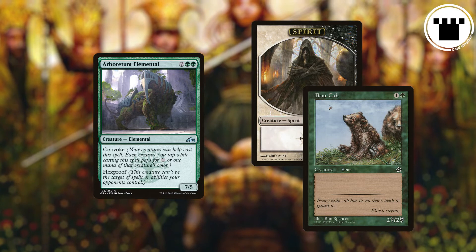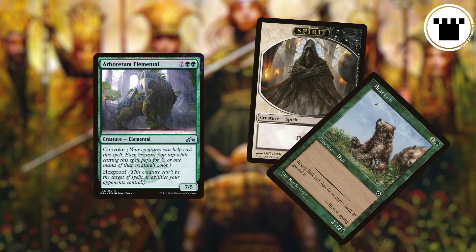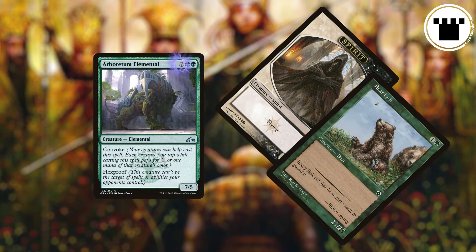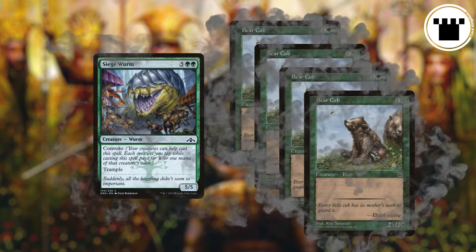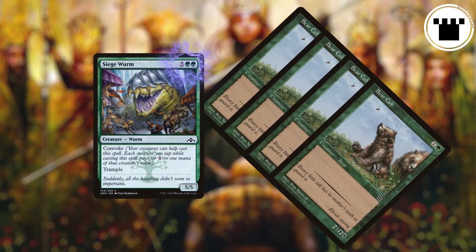If the spell has colored mana symbols, tapping a creature of that color can pay for that mana symbol, while any creature can pay for generic mana. And that's essentially it. You can tap summoning sick creatures to Convoke, as it's the Convoke ability that's tapping them and not an ability of the summoning sick creature.